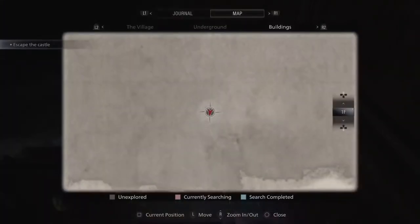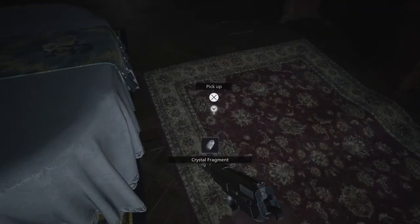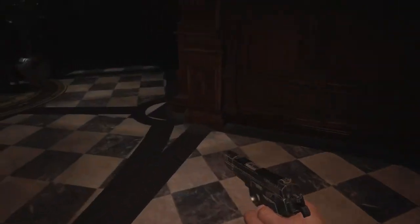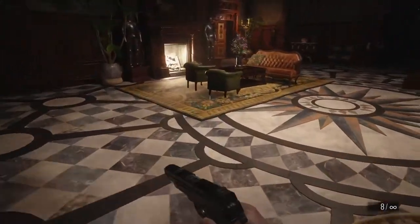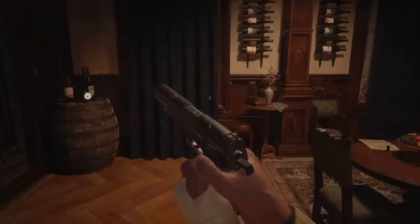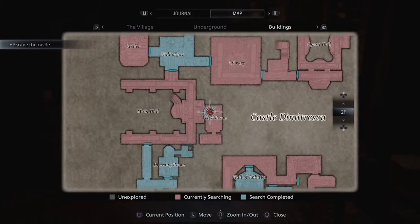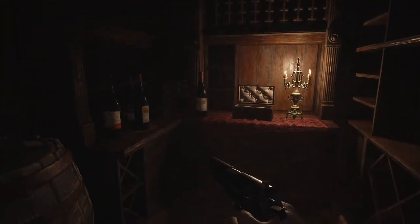Coming out of the kitchen into the dining room we'll have a crystal fragment on the ceiling here and some gunpowder in this drawer in the corner of the room. Exiting the dining room we'll have a urn directly to our right which is completely random — ammunition or money only. There will be a cabinet over here that has five handgun ammo in it, always. Heading back upstairs we're going to enter the wine room. Inside this room we'll have a chem fluid on this barrel. After opening this door with the wine bottle and retrieving the courtyard key, directly behind it is some gunpowder on this table.